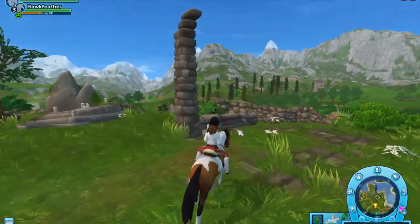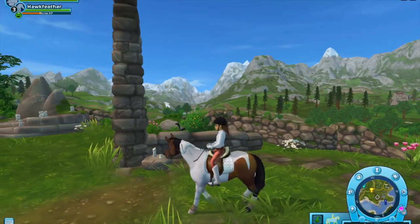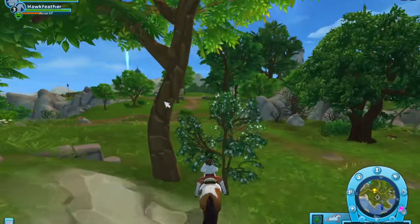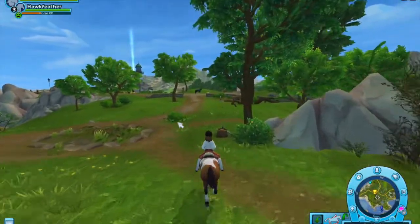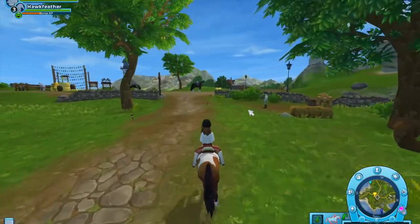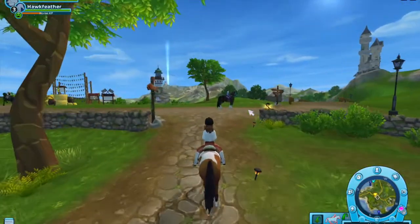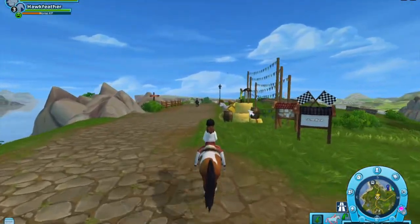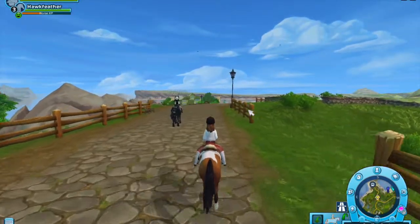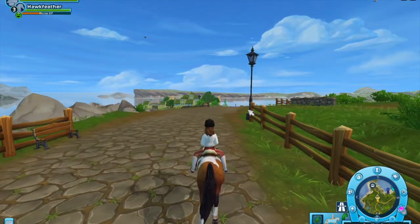Oh, look at this bird here! It's so funny. Also, we should check out the horse in the Star Stable Horses app. They put a special time horse breed — I don't even know if it's a breed — but it looks like a North Swedish. It's all black and it has blue eyes and blue streaks in its mane. We should totally go check that out. That'd be so cool.